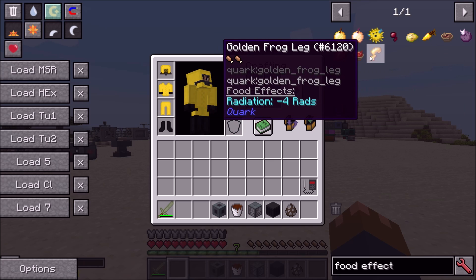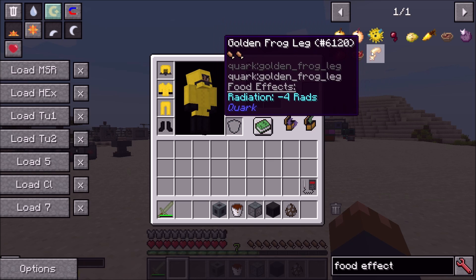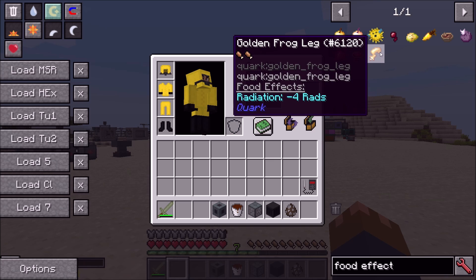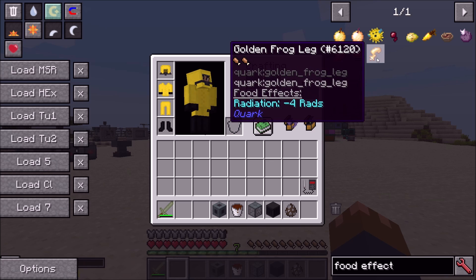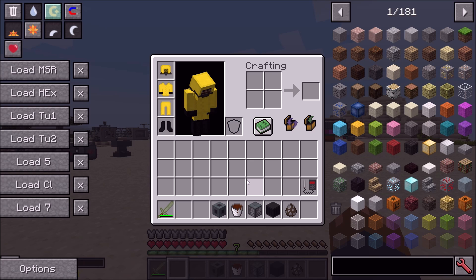Beet shoots have a little bit of radiation resistance, and the golden frog from Quark is decent for radiation removal — I say decent, it's not that great, but it removes four rads which is better than nothing. You can configure all of these things, which is pretty cool.